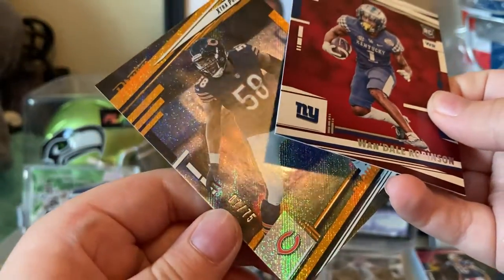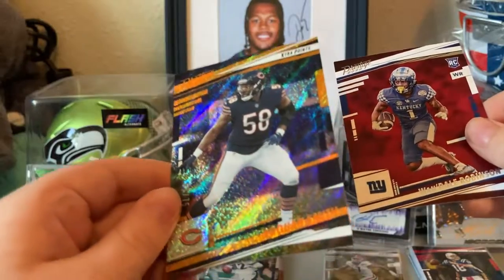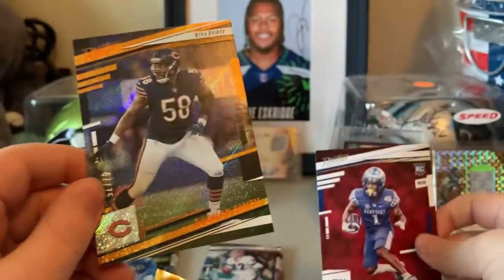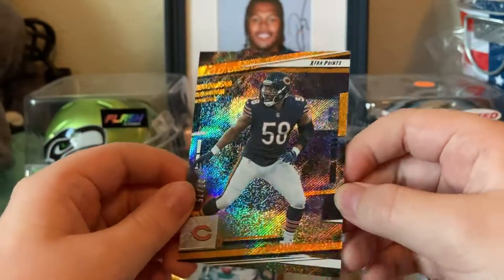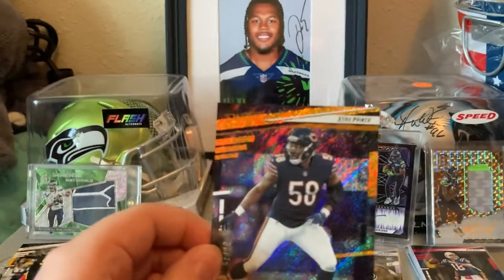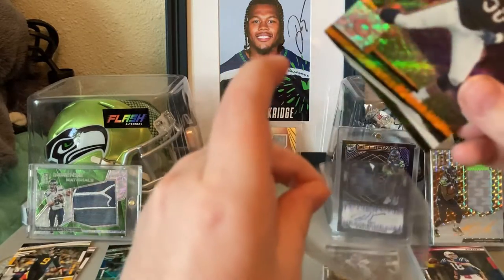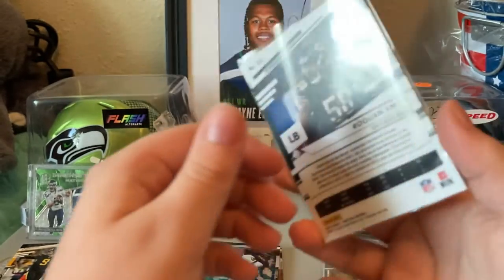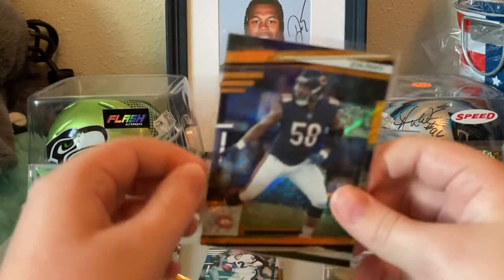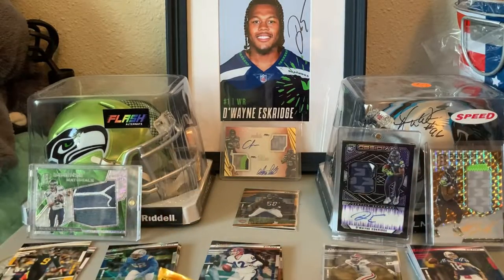What is that numbered out of? 75 — 7 of 75, Robert Quinn. Roquan Smith. That was Robert Quinn — I don't even think he's on the Bears anymore. He was for a period of time. So that's our first numbered card — Robert Quinn 7 of 75.